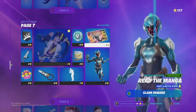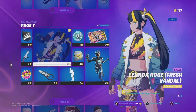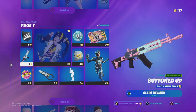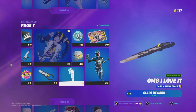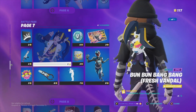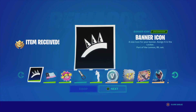What we can do is just claim the entire page at once. The main highlights on page seven are: a wrap, a glider, an emote, an awesome skin, and a style. Let's go ahead and claim the entire thing.